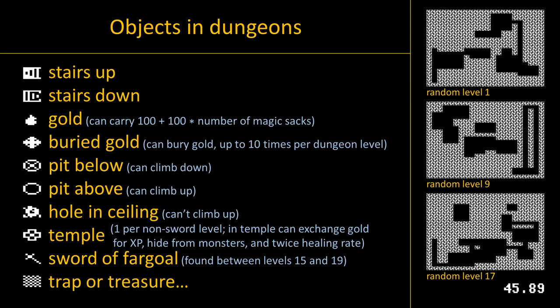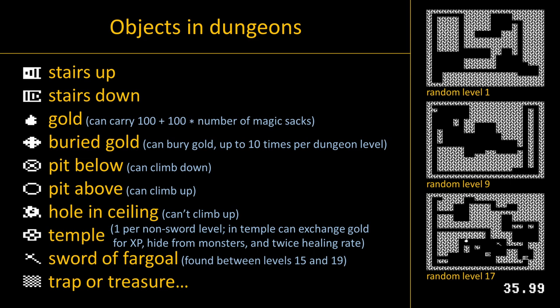Here are objects in the dungeons. Stairs lead to adjacent dungeon levels, but pits can span many levels. Temples hide players from monsters and double healing rates. Gold is offered at temples for experience points.